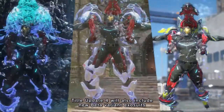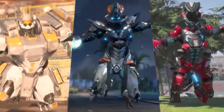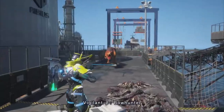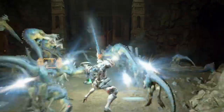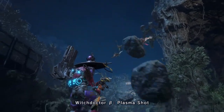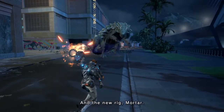Title Update IV will also include new beta variant exosuits along with new rigs and modules: Zephyr Beta – Boost Claws, Vigilant Beta – Bowhunter, Krieger Beta – Blitz Cannon, Murasami Beta – Windcaller, Witch Doctor Beta – Plasma Shot, Nimbus Beta – Wild Bomb, and the new rig, Mortar.